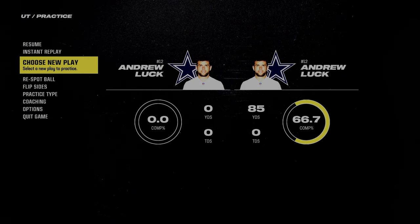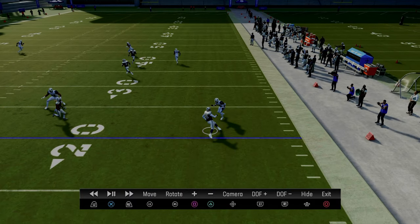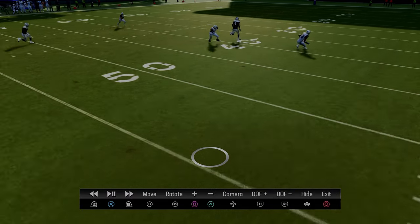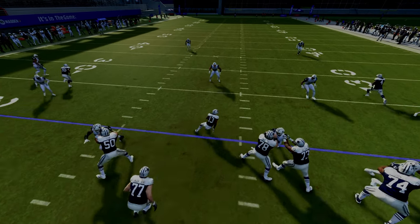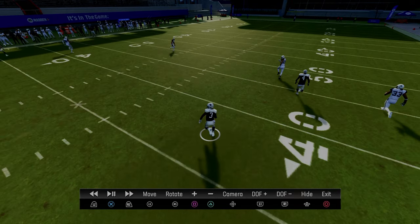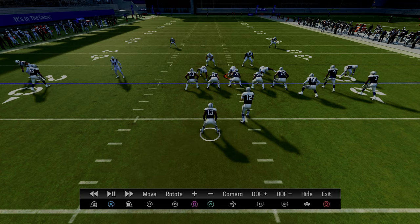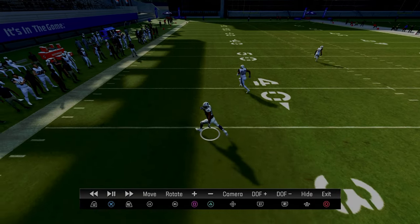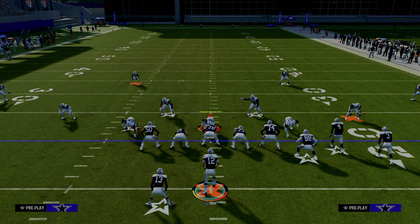Coming back in the instant replay — to the right side of the screen, we're able to attack the flat area early, the intermediate area next, and then super late in the play, the deep sideline on the right. In the middle of the field, we attack the underneath middle, the deep middle with the fade or streak, and the intermediate middle. Then to the left side, we can attack the intermediate flat. This play truly attacks the entire field.